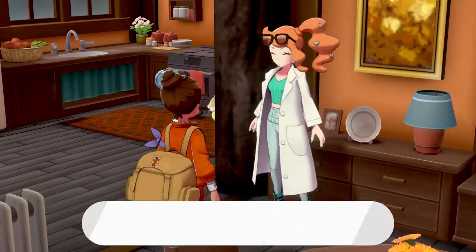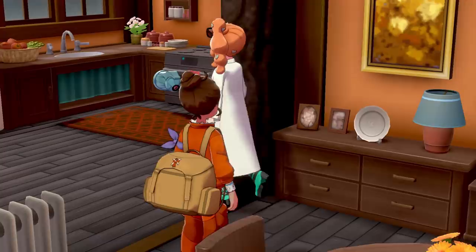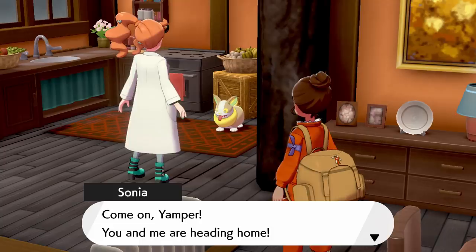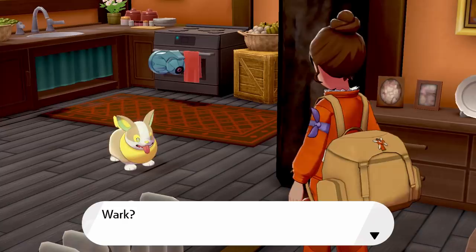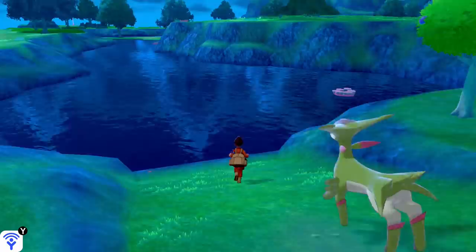Sonia heads off without telling us anything about Keldeo. But it is actually here in Balmere Lake. What is this little pink thing? 'Pokemon evidence unlike any you found before.' I don't even know how I noticed that. Is it a footprint? It kind of looks like some leftover food. Virizion, you sure you're going to be okay traversing the little lake here? Because Keldeo can actually be found on this little island over here.